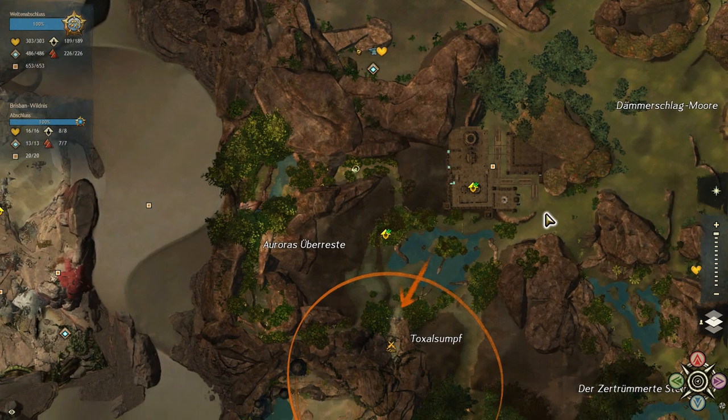I'll show you how to get to where I am. Here we have the Wegmarque Getrichshmied. If you go to the entrance of this building, go a little along the water, you'll come to a wonderful building. There will be a few enemies to deal with, and here we have our goal.